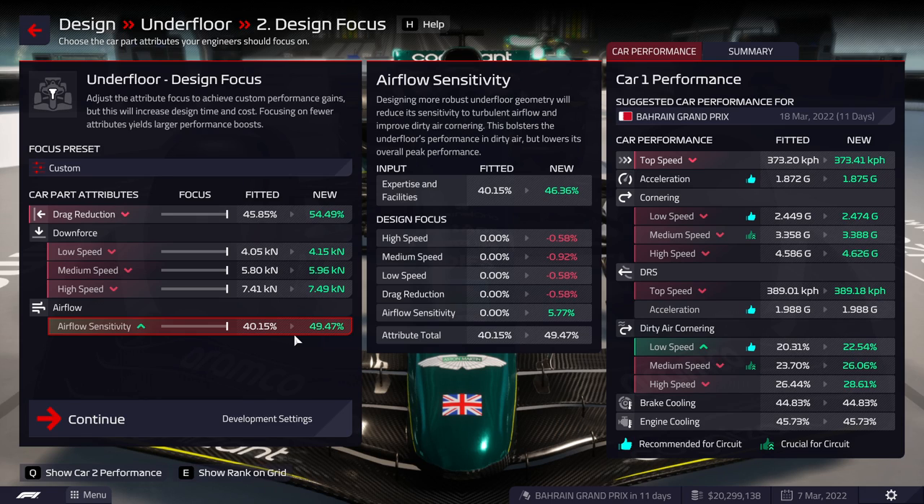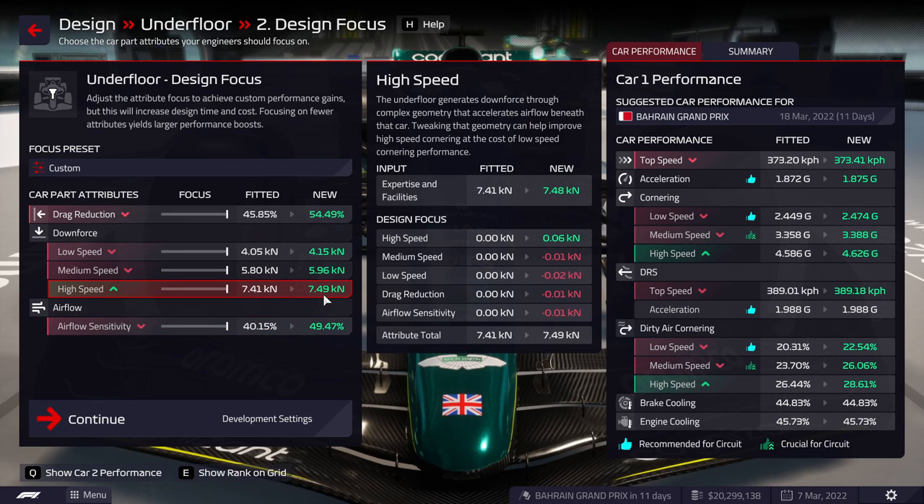Even if we put everything to maximum, the negatives don't amount to a lot. 0.6 times 3 is 1.8, plus 0.9, which means minus 2.7. So we still have a 3% net gain there — 3% net gain here, 3% here. We have actually a little less here, but it's still a gain. The strategy is to maximize everything. If you have attributes you don't particularly need for your car, it's okay to forego them to boost the others. But as a general rule, every slider to the right still seems worth it.